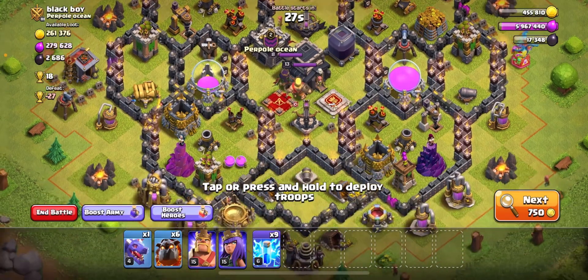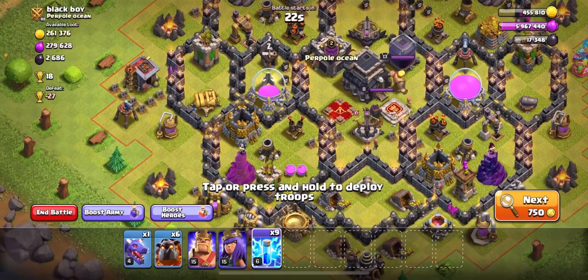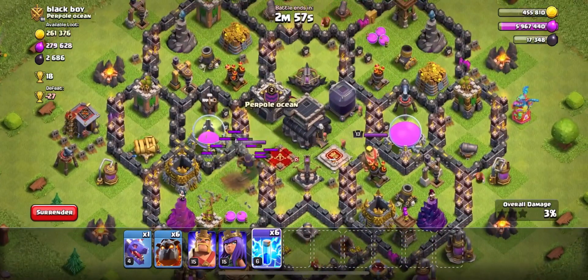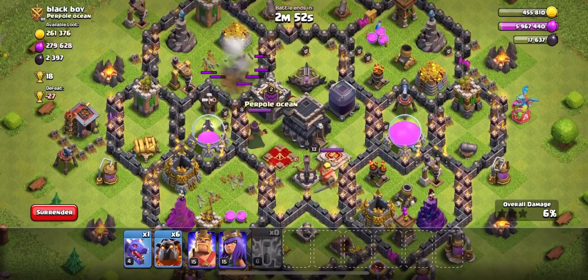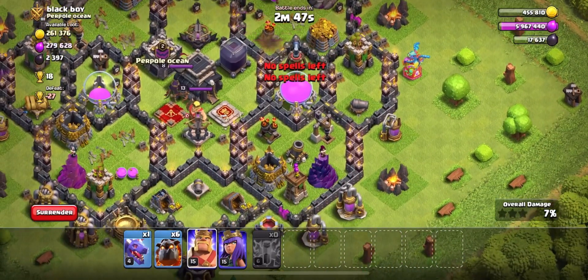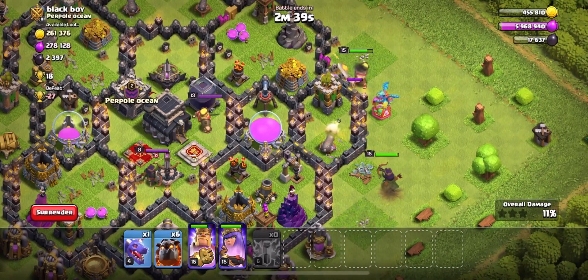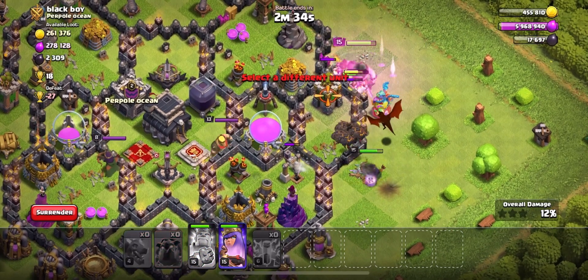I kind of like this place, it's basically sort of easy to attack. It makes it pretty rushed, so we shall attack from here. Then we're going to put my king over here and my queen over here. Use my king's ability, set these lava hounds down, dragon.